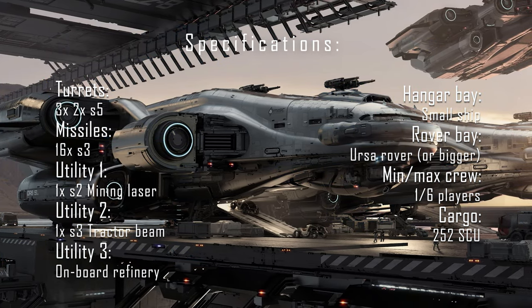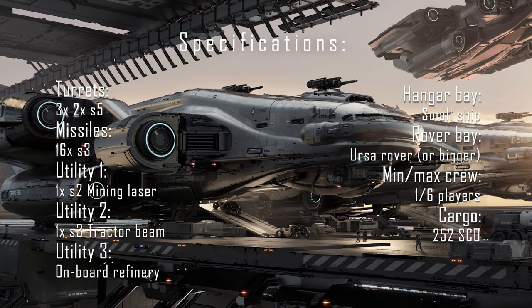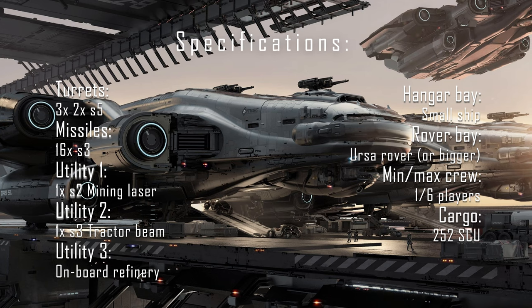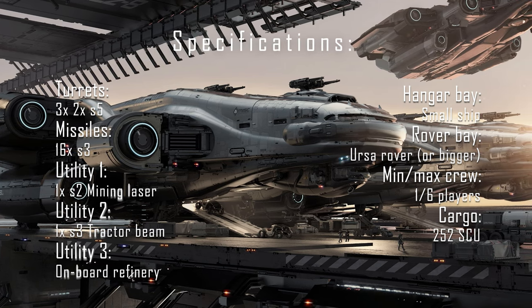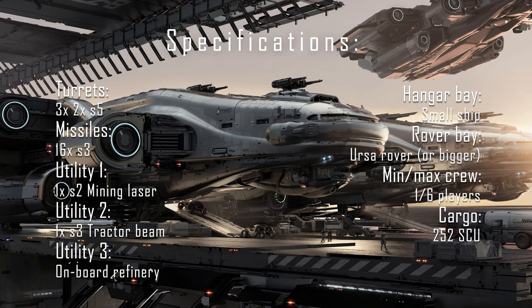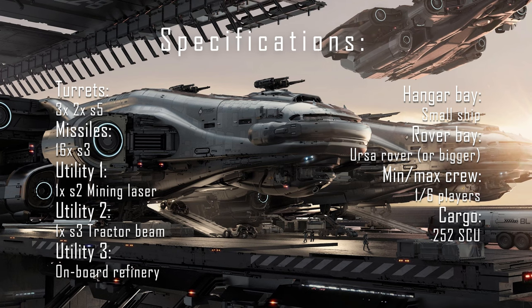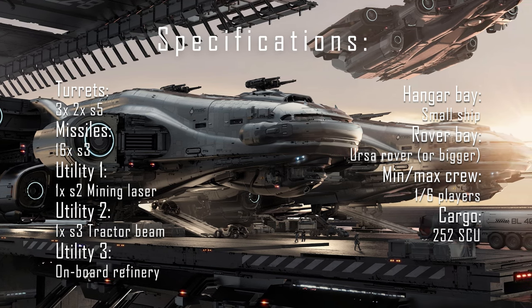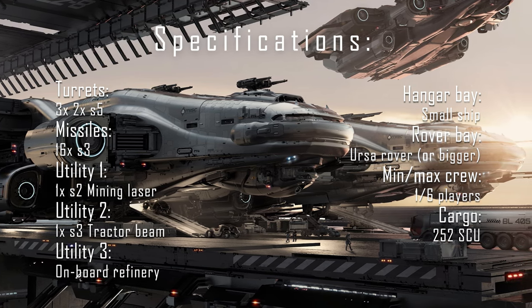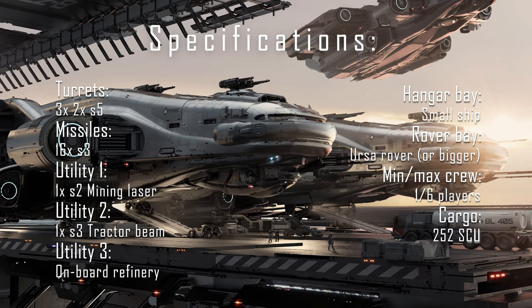If we compare that to the Carrack, the Carrack has 3 medium-sized computers — so that's one less than the Odyssey. The Odyssey also has 1 large-sized radar, while the Carrack has 2. So it loses that battle to the Carrack. But the Odyssey's components are mostly capital-sized, except for the propulsion modules, fuel intakes, fuel tanks, and quantum drives, which are all large-sized components — just like on the Carrack. So in that department, they are pretty comparable.